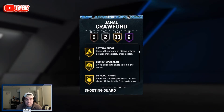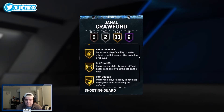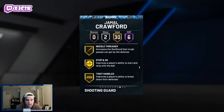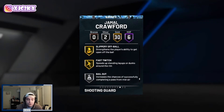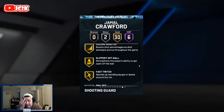He also comes with 30 gold badges including Catch and Shoot, Corner Specialist, Acrobat, Fearless Finisher, Glue Hands, Pick Dodger, Lucky Number Seven, Giant Slayer, Pro Touch, Slithery, Downhill, Handles for Days, Stop and Go, Tight Handles, Unpluckable, Clutch Shooter, Stop and Pop, Green Machine, Hot Zone Hunter, Stripable, Bullet Passer, Volume Shooter, Slippery Off Ball, and Fast Twitch, plus Bailout and Dead Eye on silver.